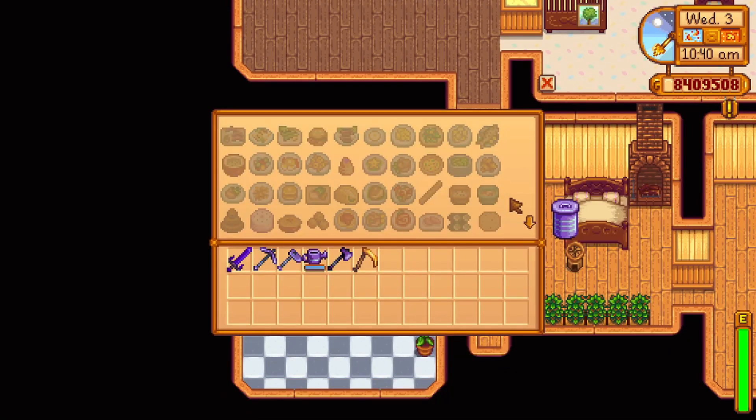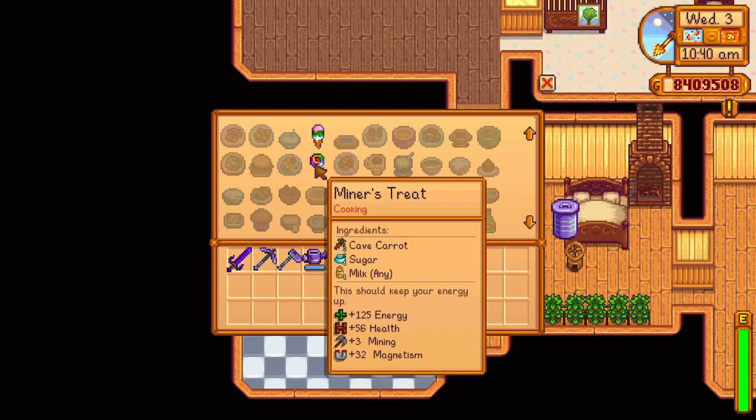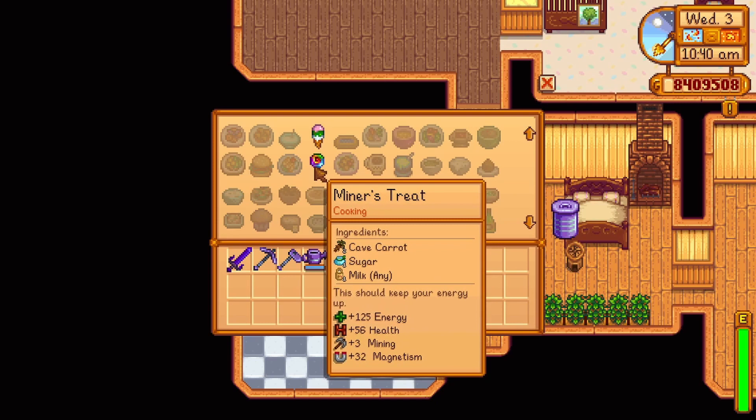And lastly, your mining skill at level three will unlock the recipe for a miner's treat — two cave carrots, one sugar, and one milk, replenishing 125 energy and 56 health. It also increases your mining skill by three and your magnetism by 32 for 5 minutes and 35 seconds in real time.